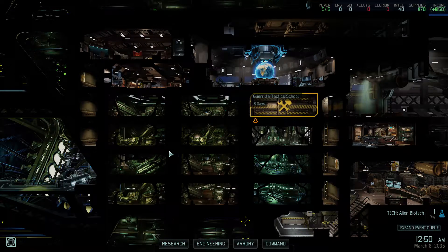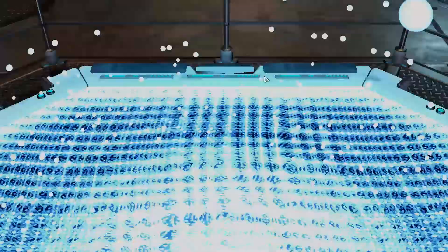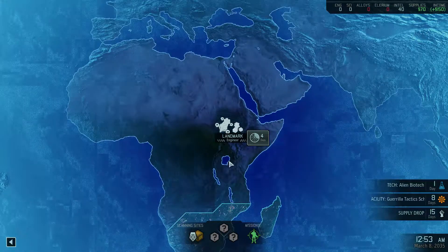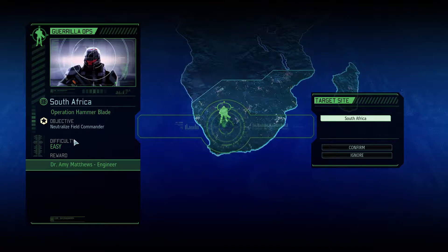Hello there everyone, welcome back. It's time to get into our first real mission now. We've done Operation Gatecrasher, got ourselves established, and now we're just getting through our paces until we get access to new content. We got a guerrilla op here and from what I understand, this is a brand new mission type — Neutralize the Field Commander.